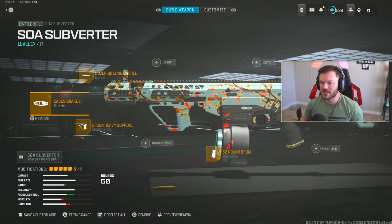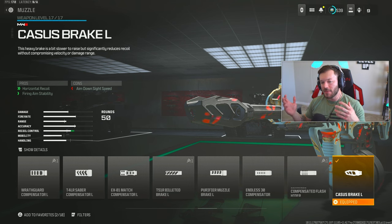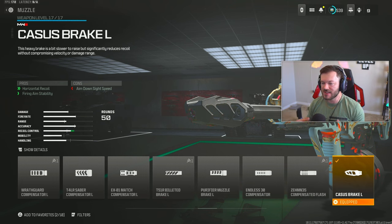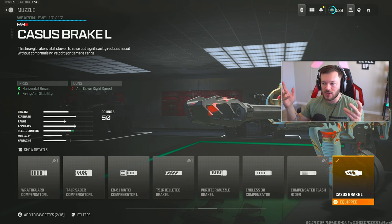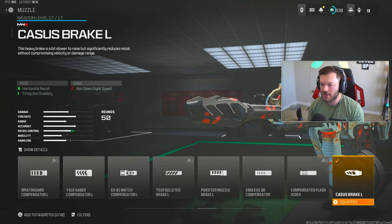Next up is the SOA Subverter — a very effective long-range gun we're running on iron sights. I personally prefer the Holger 556 over this, but for those who like battle rifles and the Subverter, here's a prime build. The Casus Break L is our first attachment, helping with horizontal recoil. Vertical recoil is easier to counter since it just pulls up — you only have to pull down to control it. Horizontal side-to-side movement is more unpredictable and harder to manage.